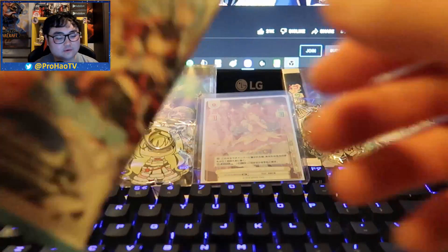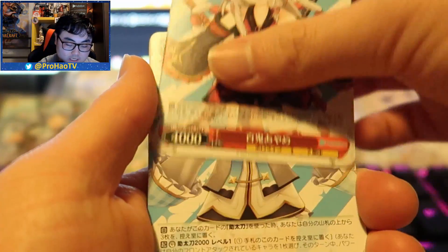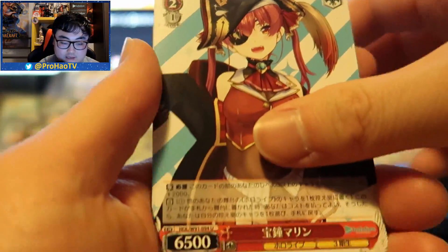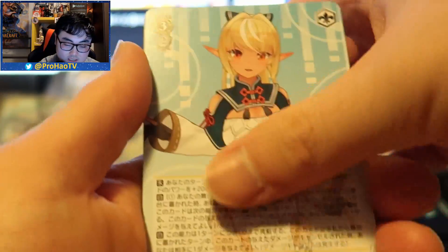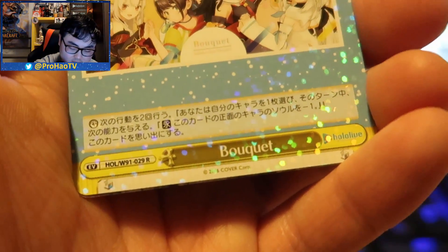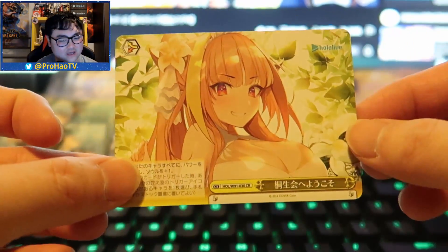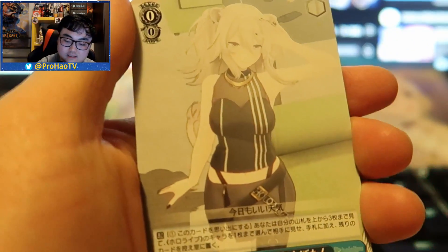I almost said I didn't have one but I do believe I have this one. Next pack: Botan again, Kanata, Subaru, Ayame, Kanata again, Marine, Flare, and on the end what I believe is a song card. I'm not sure anymore, my brain isn't working. I did open one box with a friend and he might have been the one that pulled it, or I might have — but that is not the same card.